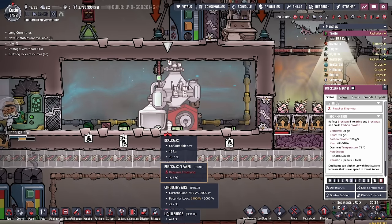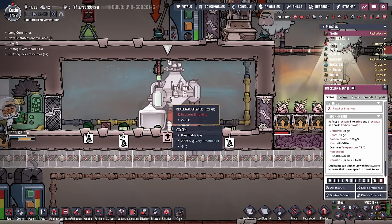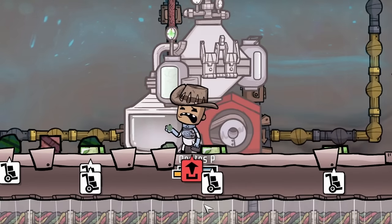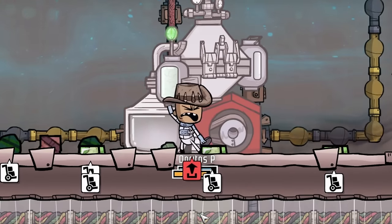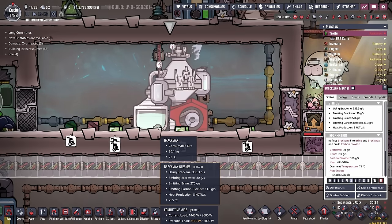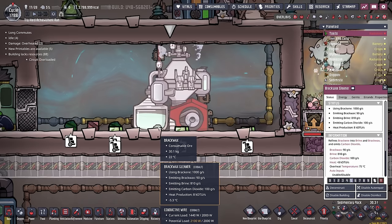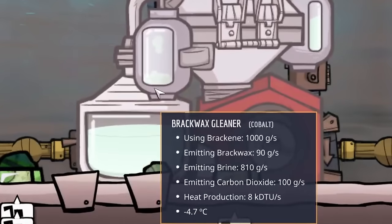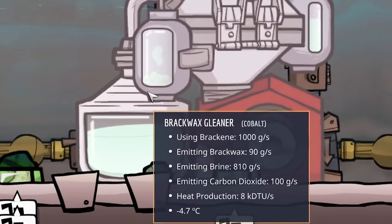Our brax wax cleaner has produced 15 kilos worth of brax wax and now says it requires emptying. They were emptying more brax wax - I wasn't sure if it was going to be something like a desalinator, but I suppose that's where we get the brax wax from. If you look close enough, you can sort of see it collecting in there.